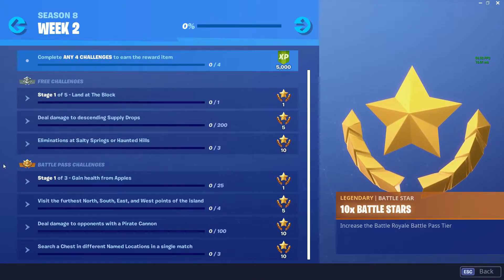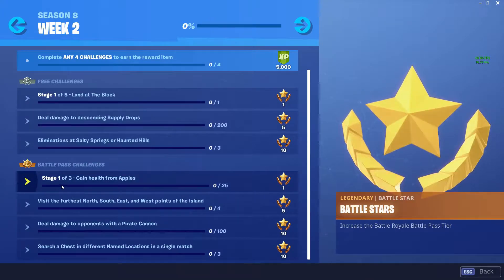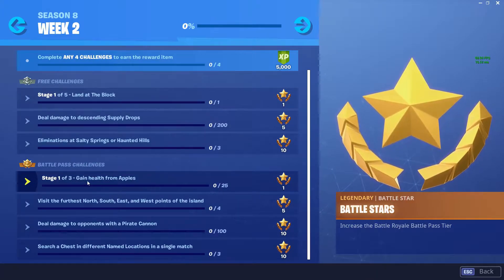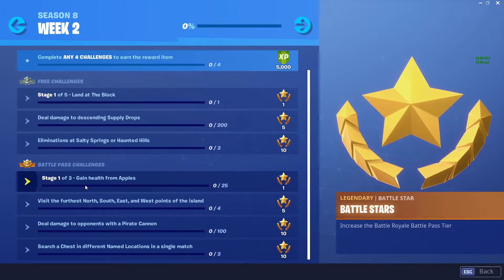The next lot are the battle pass challenges, and it's again a stage challenge. Stage one is to gain 25 health from apples, stage two is to gain 50 health from campfires, and the final stage is to gain 75 health from medkits.